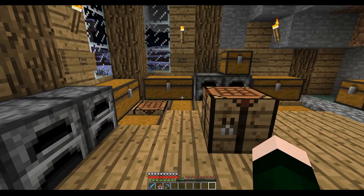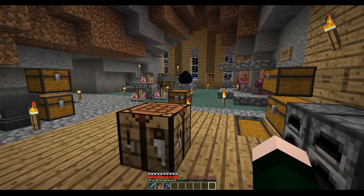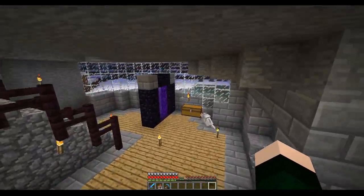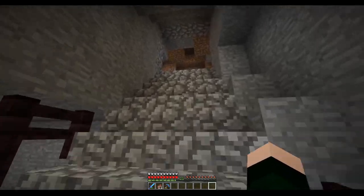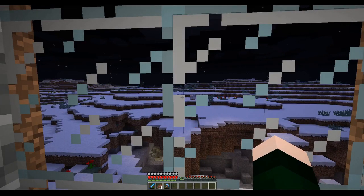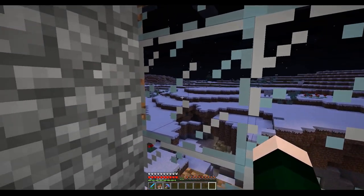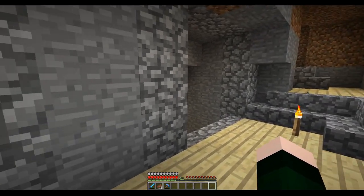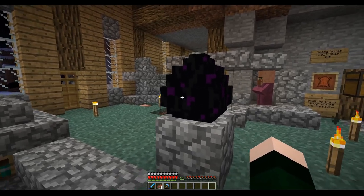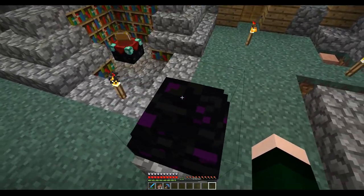We are in 1.11 which is the Exploration Update. In this update we got woodland mansions, respawning ender dragon, maps, sunken ships, and who knows what else. This episode is my quest to find some of those things. Also, we can respawn the ender dragon, so one of these episodes we will fight him again.